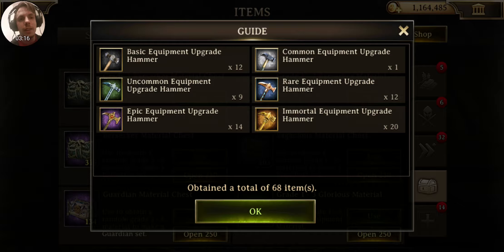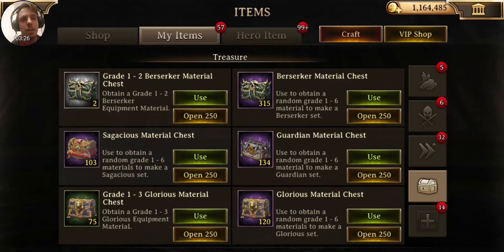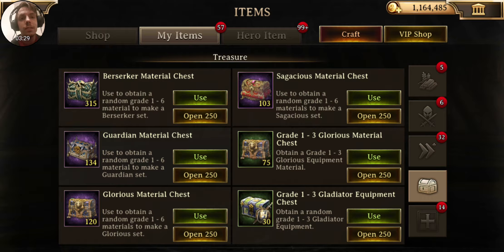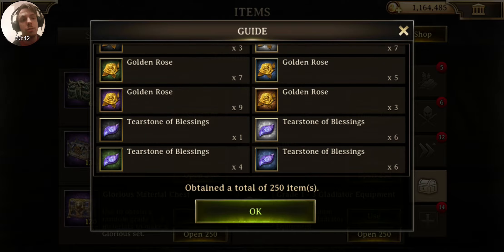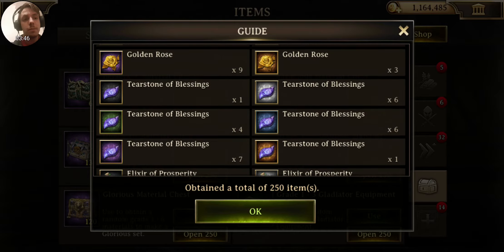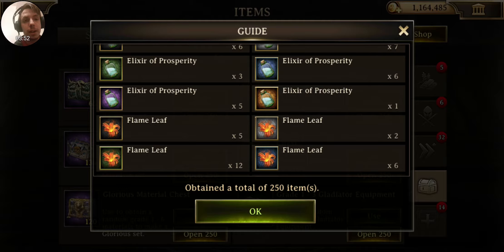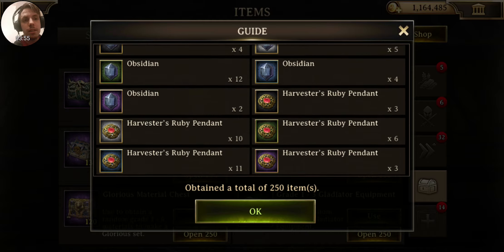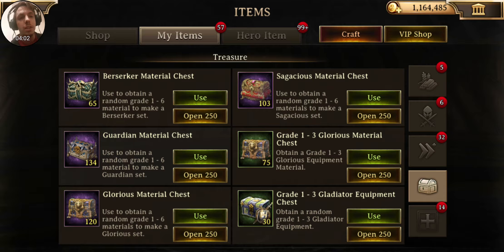Wow, that's a lot of immortal equipment upgrade hammers. I don't know if I even need that many — I'm gonna find out eventually. And then we're gonna get to some of the materials for gear pieces. Now this I'm excited about. The Berserker set is not the highest in set, but it's still gonna be neat to get some things. There's an immortal sprout ring, an immortal golden rose — three of those — and then two of the sprout rings. One of the tear stone of blessings, an elixir of prosperity. Ooh, Harvester's ruby pendant — a lot of immortal pieces right there, which is awesome.